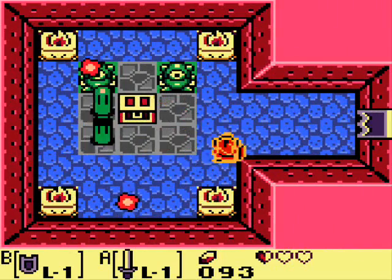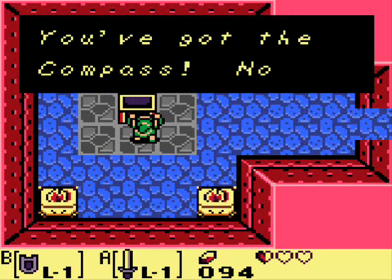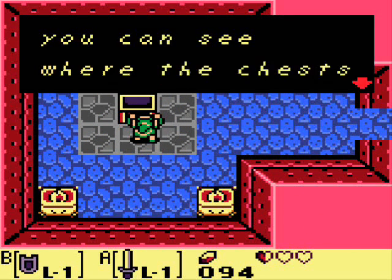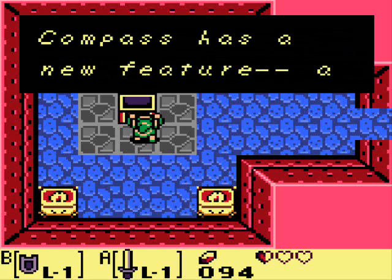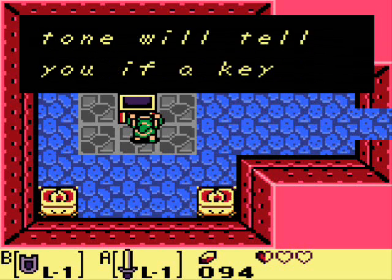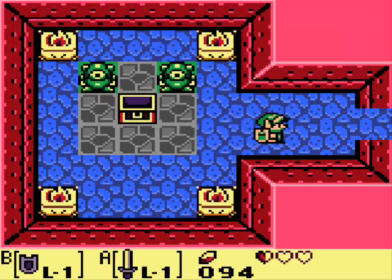Crap, flames and choo-choos. You've got the compass — now you can see where the chests and nightmares are hidden. In this game they are not called bosses, they are called nightmares, which is rather weird but I'm okay with it. The tone will tell you if a key is hidden in a room when you enter.